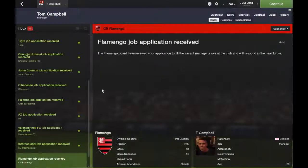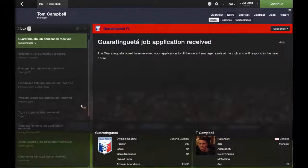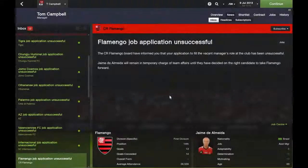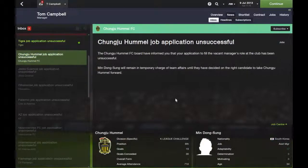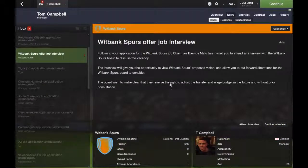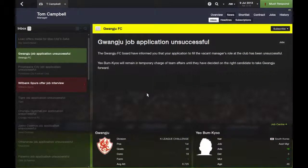Jomo Cosmos is the team I've taken in real life, so they've received all your applications. You get job interviews and you can attend them — they basically ask you all different questions about what you'd like to do. So for instance, here: Flamengo — unsuccessful; Internacional in Brazil; Jomo Cosmos job — unsuccessful, although I actually got that one in my save.